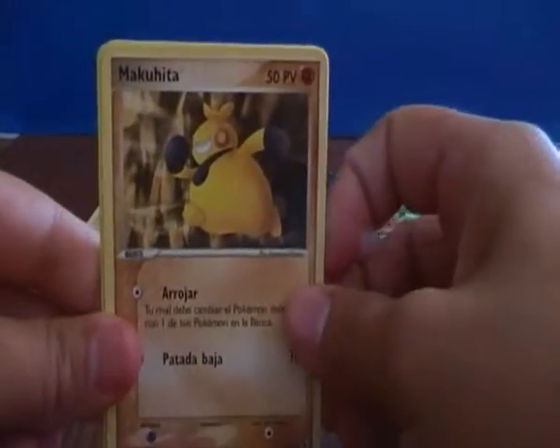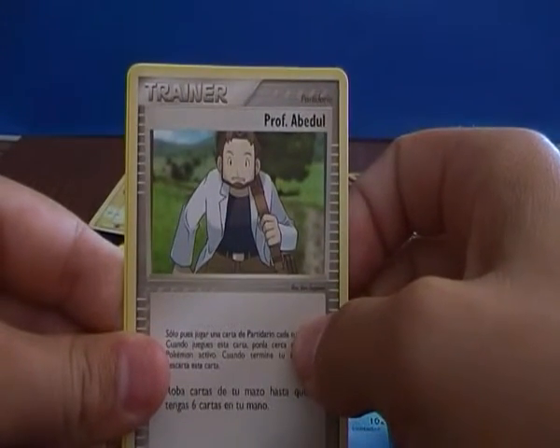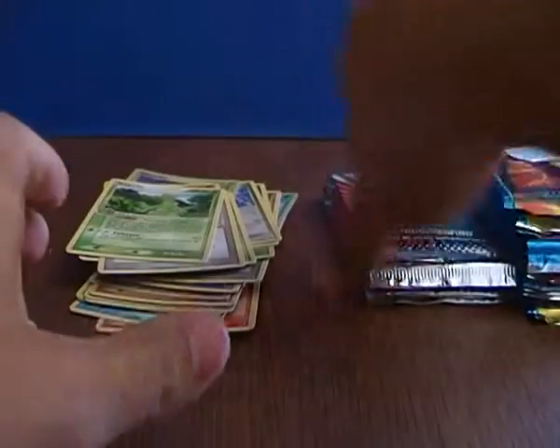We have a Treecko, Makuhita, Goldeen, Professor Birch and a Sceptile. I already have this card but whatever.